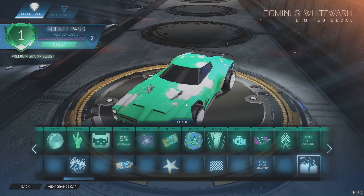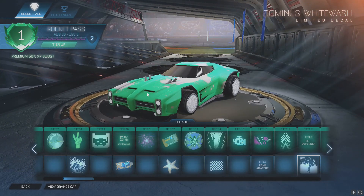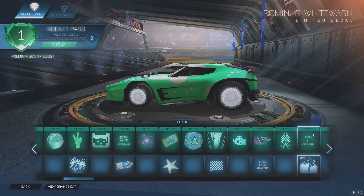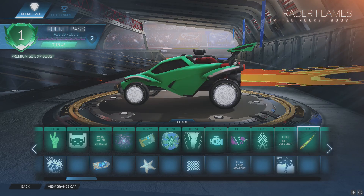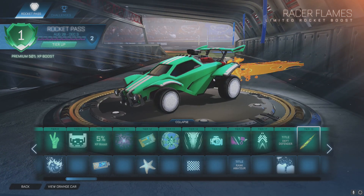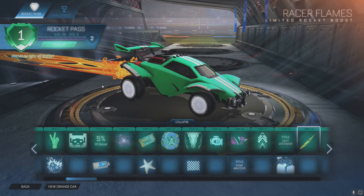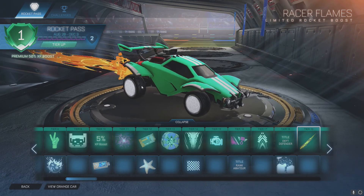Also at tier 18 is the Dominus Whitewash decal — looks like somebody just went and splattered some paint all over it. Tier 19 is Eraser Flames boost — it looks like cheese, like what goes over nachos at a ball game.